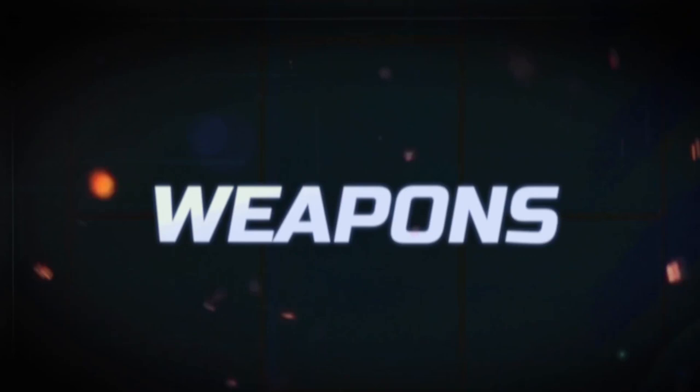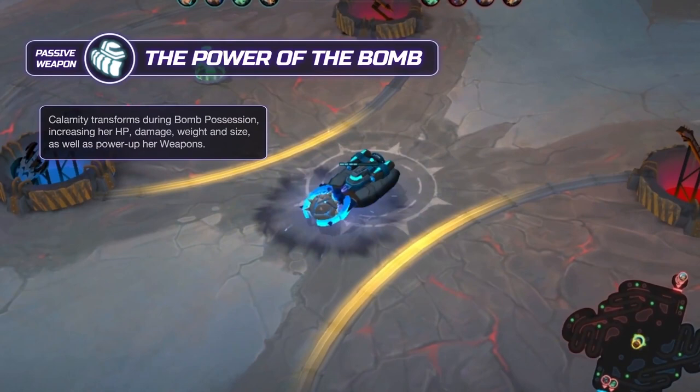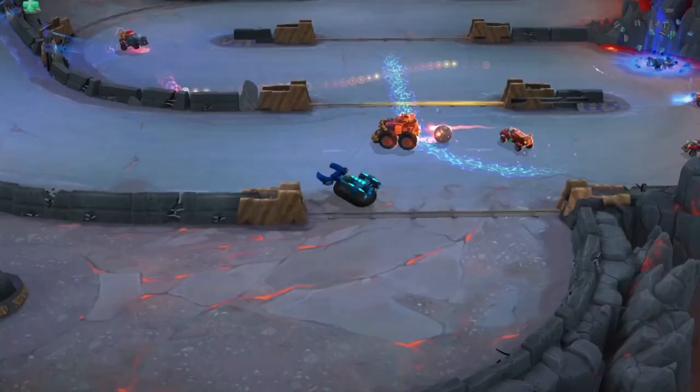Calamity's passive weapon is the Power of the Bomb. It transforms Calamity's machine during bomb possession, increasing her HP, damage, weight, and size, as well as powering up her weapons. It is impossible not to notice it.